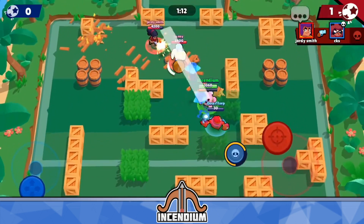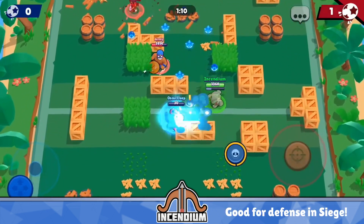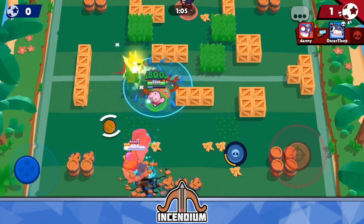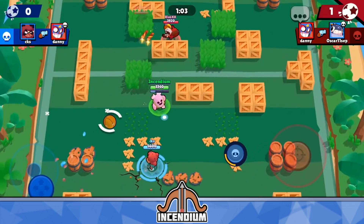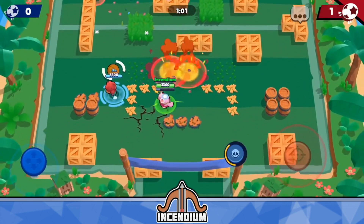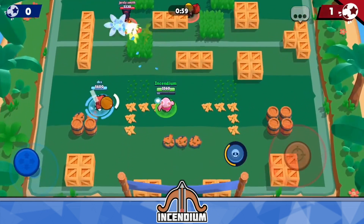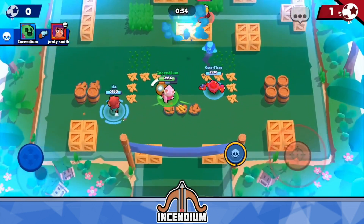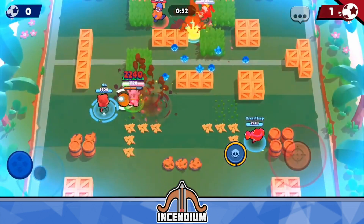So essentially every single mode other than Bounty and Siege has a higher than 20% combined use rate for tanks and Mortis, meaning you'll face one of these favorable matchups more than every other game. And on top of that, in Siege, Fertilize is really, really good for defense — if you throw it down on top of the robot when opponents aren't there to kill you, you can unload your gadget and three attacks for insane damage on the Siege bot without dying.